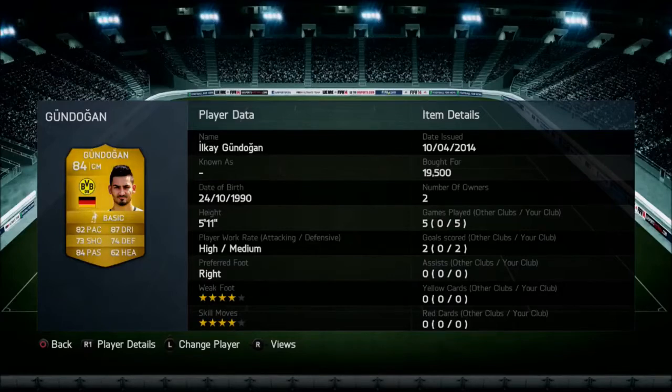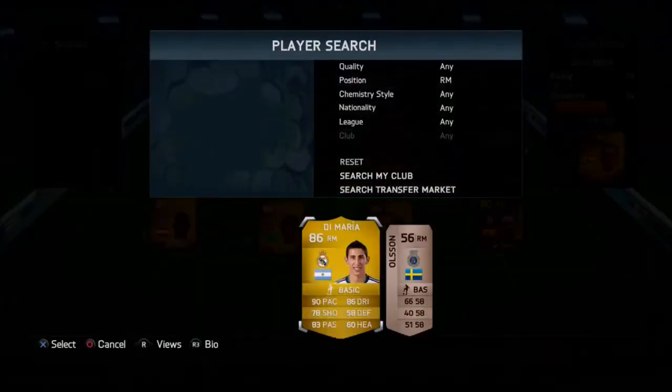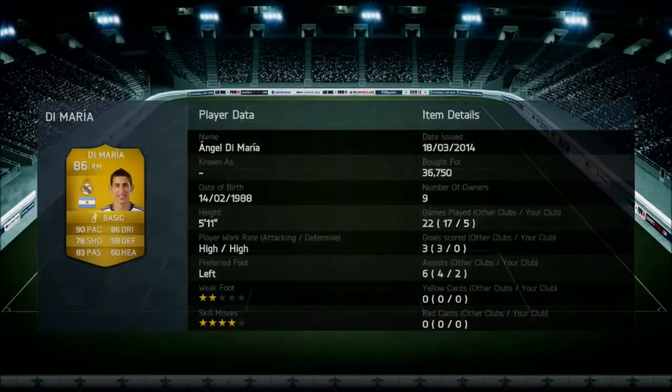He's got 2 goals in 5 games with 4-star weak foot and 4-star skill moves — 82 pace, 87 dribbling, 84 passing. He's awesome at centre attacking midfield, feeding the ball to the striker, then laying it off to the other striker and getting him into the back of the net. An absolute phenomenal centre midfielder.